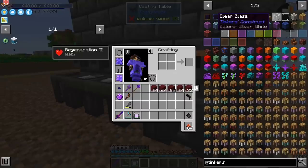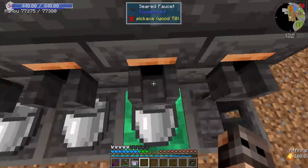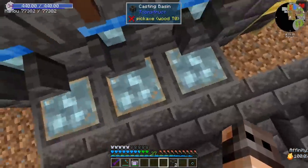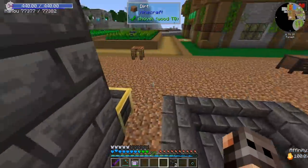One thing that I have forgotten is that now that we have access to Tinkers, we have access to clear glass. So let us make a bit that is emerald. Yes, this one is glass. Fair enough — nothing has changed, we can still cast it. Another thing that we should probably start adding is blood.